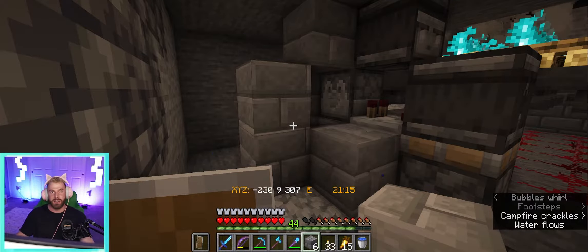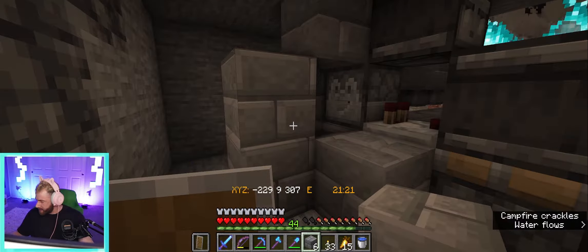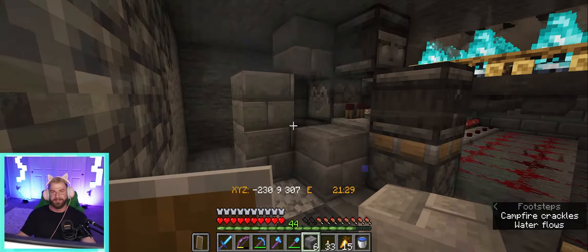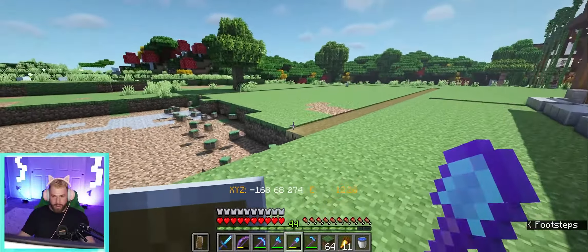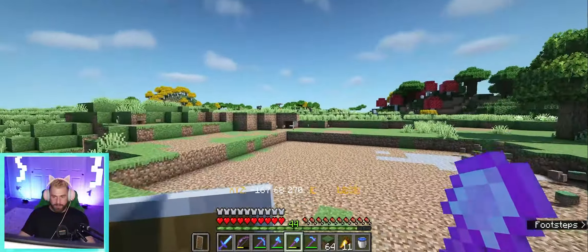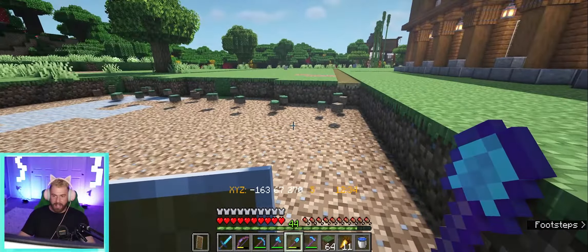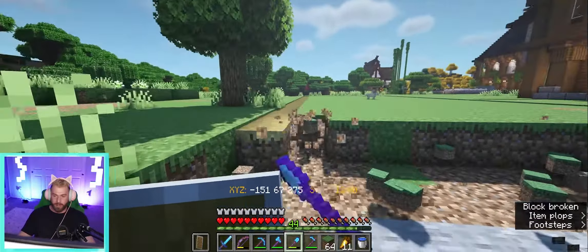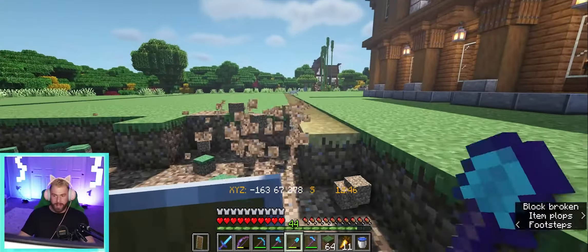I'm going to go grab a lava bucket, get this filled, and then get started on the next bit. It looks like we're moving on to the auto smelter. I've flattened out the area and measured out a 47 by 15 box which is going to go right here. I'm going to be digging that six deep - that is where our super smelter is going to go. So I'll keep digging this out and once I've got a big hole we'll join back up and get started on the actual smelter.